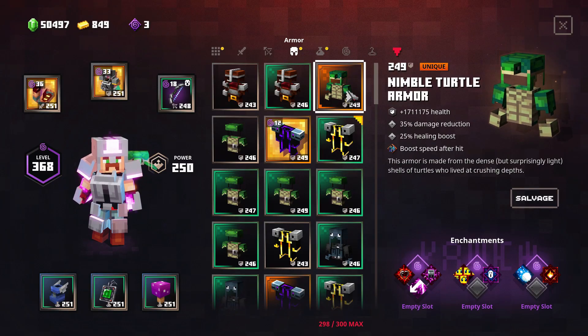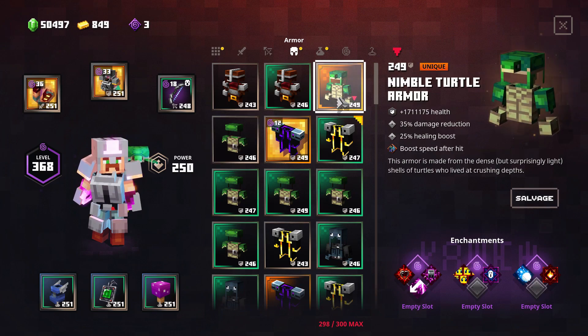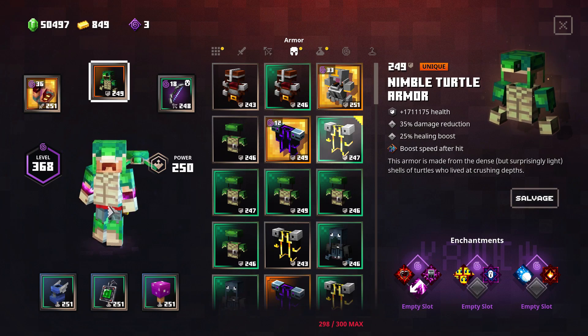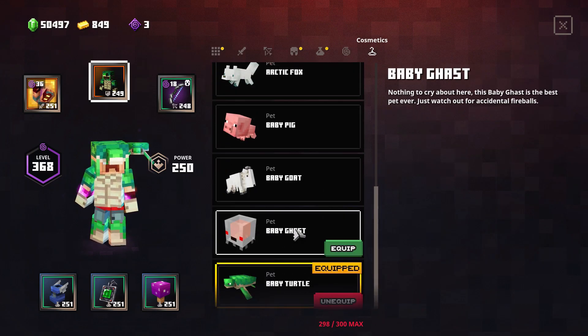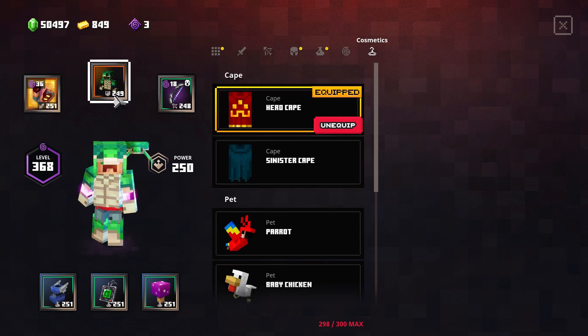Hello everybody! In this video we need to take a look at a unique version of the turtle armor called Nimble Turtle Armor. This is how it looks — super cute by the way — with the new path which you can also find here. I think it's enabled by default.